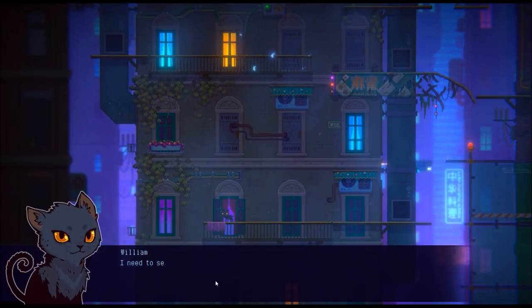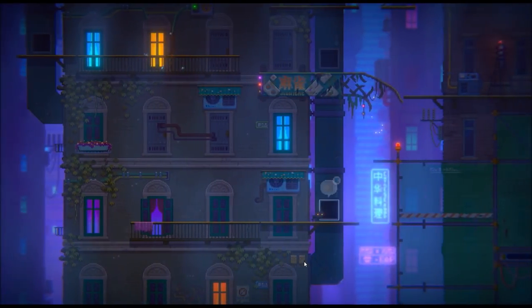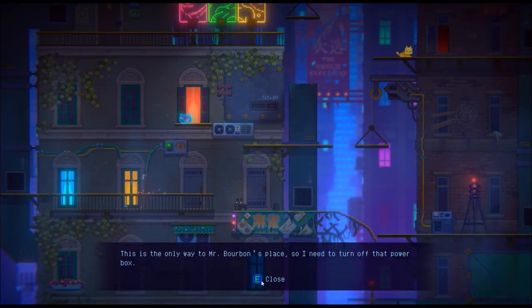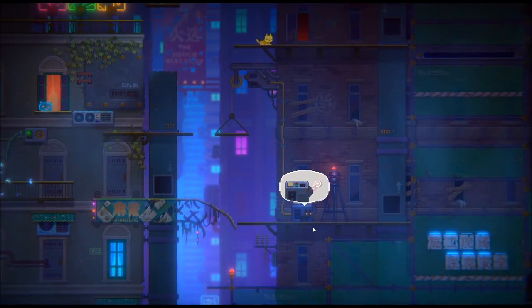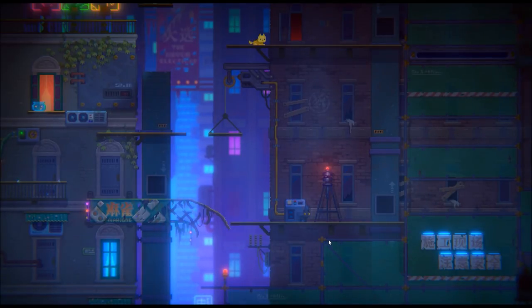William's Adventure — the cat? I need to see Mr. Bourbon for permission to move through this area. Only then can I go searching for the weapon in the biochemical count's territory. The Steam page says 'where gangster felines scheme their way to the top of the food chain.' This is the only way to Mr. Bourbon's place, so I need to turn off that power box up there. I have an idea. The machine is missing a pulley box and a baby rattle. I need to go get a baby rattle.